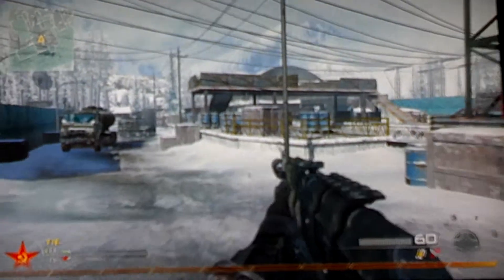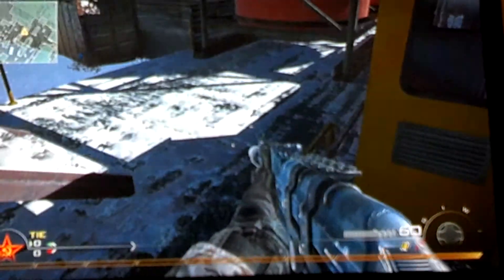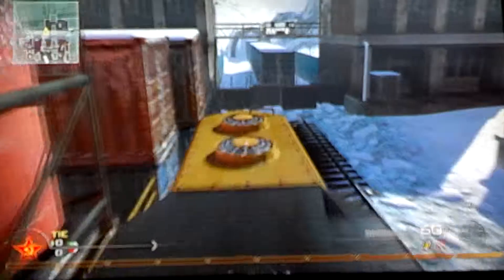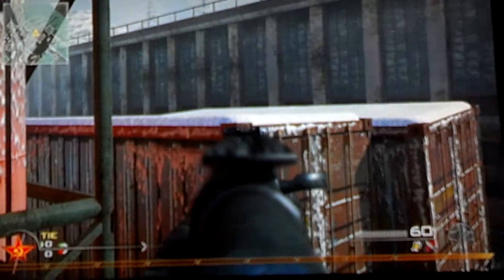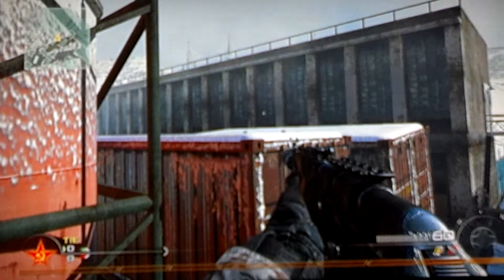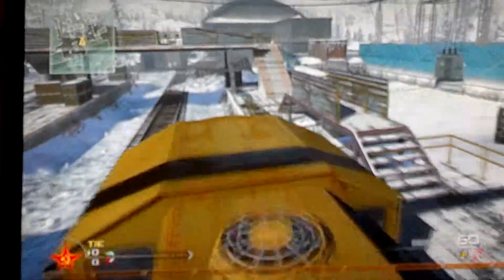Hey, what's up guys, got another Modern Warfare 2 video for you today. Let me show you some cool spots on Derail. First one, come right here and you want to craft jump on the edge of the train right here. You're going to need a shotgun jump for this spot. Get your buddy to shotgun jump you right on top of these shipping containers, and if you want to sit up here and snipe out there, that's a good spot.